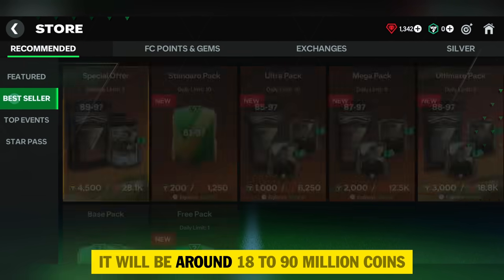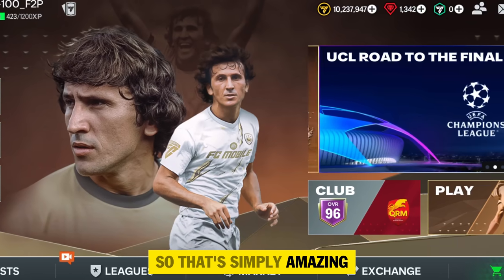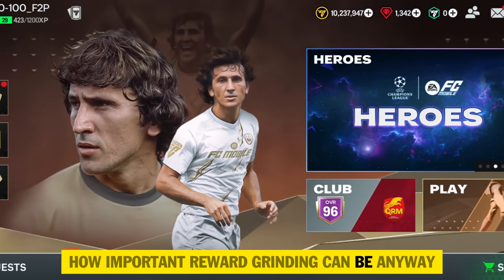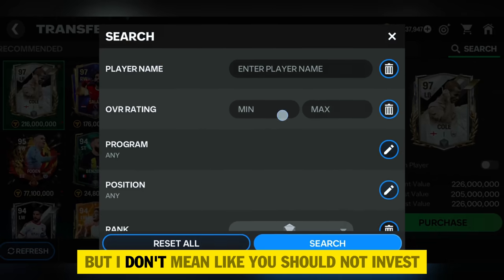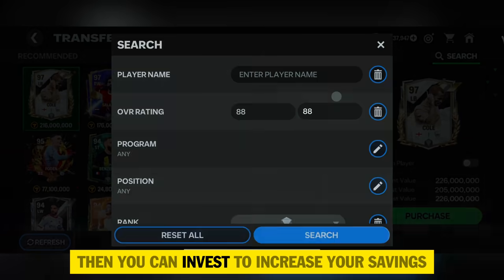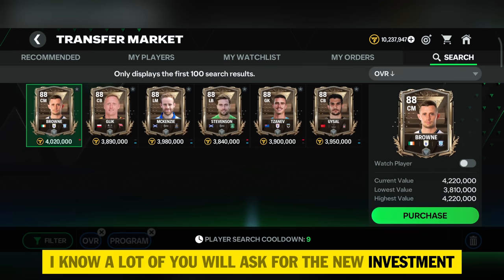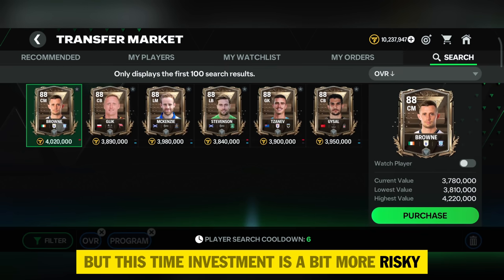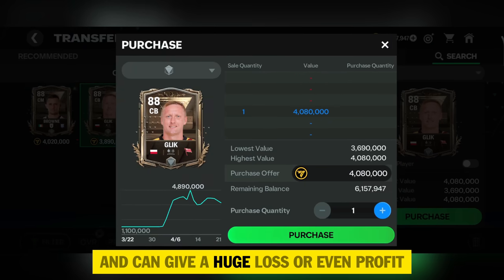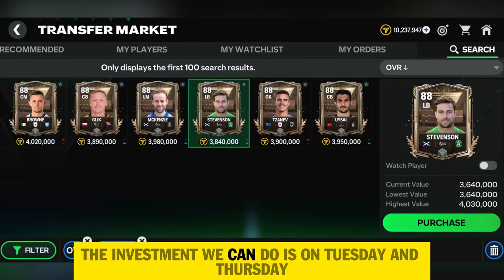Over nine days, earning 2 to 10 million coins daily will be around 18 to 90 million coins total — that's simply amazing. I always recommend reward grinding because it's so important. Saving should be done, but if there's a profitable investment you can invest to increase your savings. The new investment is a bit more risky as TOTS is coming — TOTS can affect the market a lot and cause huge loss or profit.